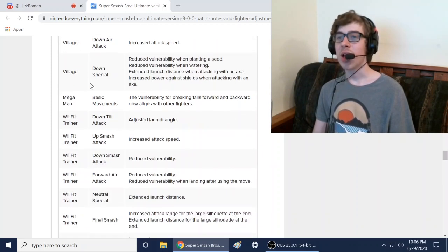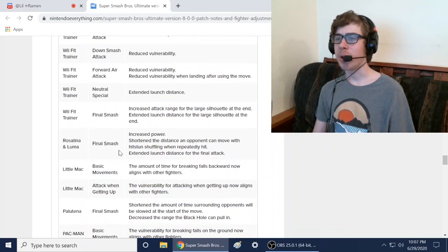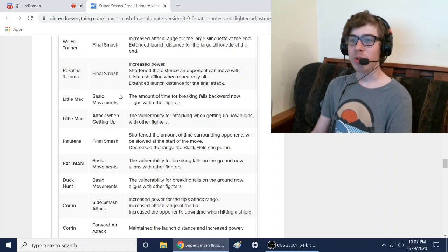Villager got buffed overall. Mega Man: vulnerability for breaking fall forwards aligns with other fighters. Wii Fit Trainer got buffed. Rosalina and Luma got buffed: increased power, shortened the distance an opponent can move when repeatedly hit. Rosalina's final smash also got buffed with basic movement improvements.